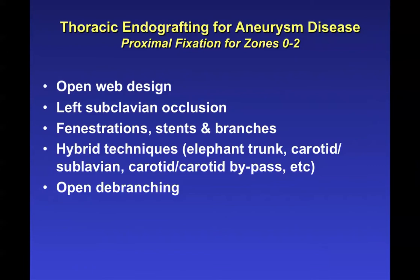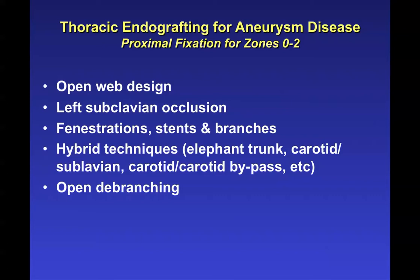What we see are aneurysms that extend into the aortic arch to various degrees. As Dr. Hakem discussed, there are different approaches to dealing with these: open web design, occlusion of the left subclavian, fenestrations, stents and branches, hybrid techniques, and open debranching. Here we are now moving into zone 2, which involves the left subclavian artery.